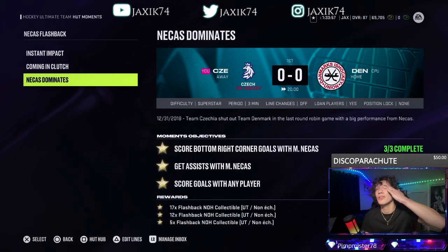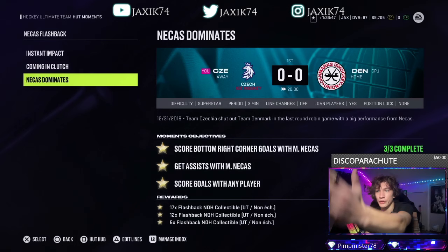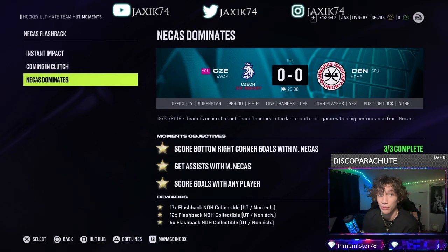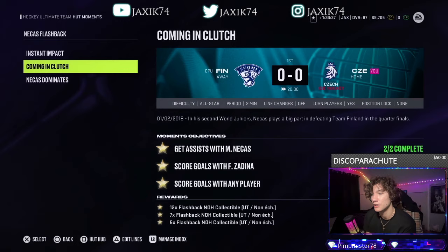And do these challenges. What I really did was let it go in my zone, wait till all their players are in my zone, get the puck from them, give it to Nekes, go all the way down the boards, go backhand forehand, boom bottom right. I did that three times on superstar. He is difficult to get — you need 75 of them. You can make the collectibles as well if you wanted, it's expensive, I wouldn't recommend.